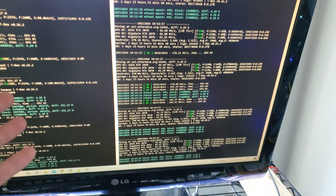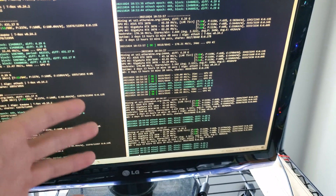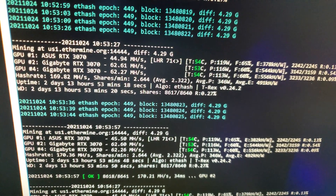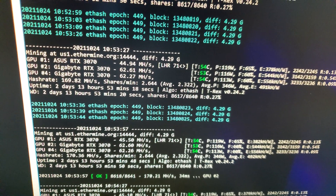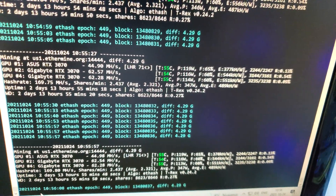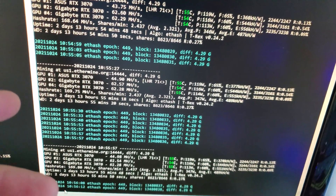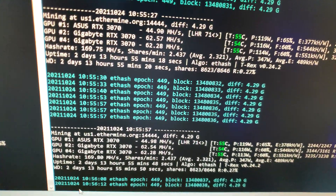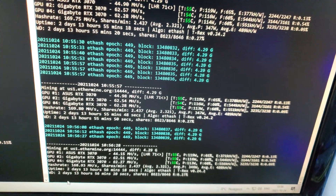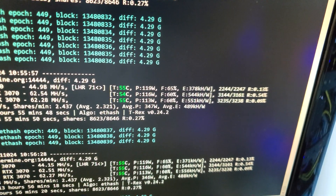Nothing is stopping you from running combinations - LHR cards and non-LHR cards, or one card on 70% unlock and another on dual mining. I have two full hash rate 3070s and also the Asus LHR 3070. You can see it's pulling around 44-45 megahash at LHR 71 - that's where this card stabilized. Sometimes it stabilizes at 72, sometimes 71, but it gives the same hash rate - that's what matters. Also notice the efficiency difference between LHR and full hash rate cards.